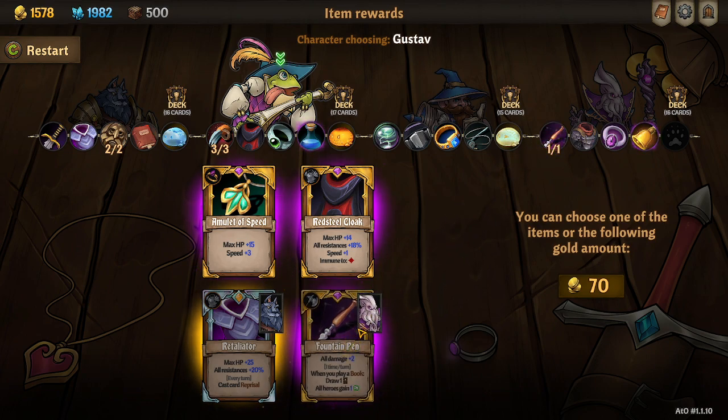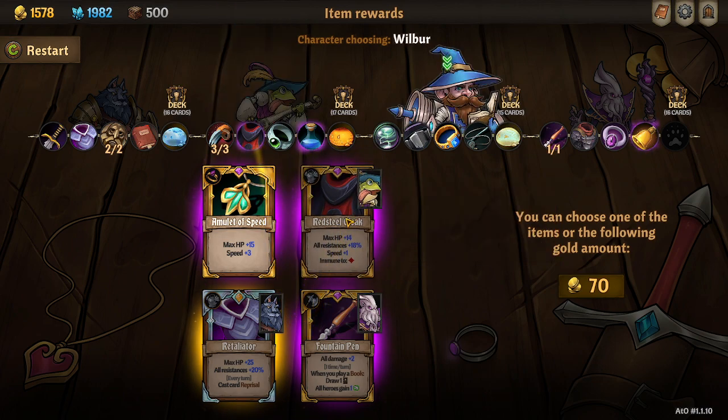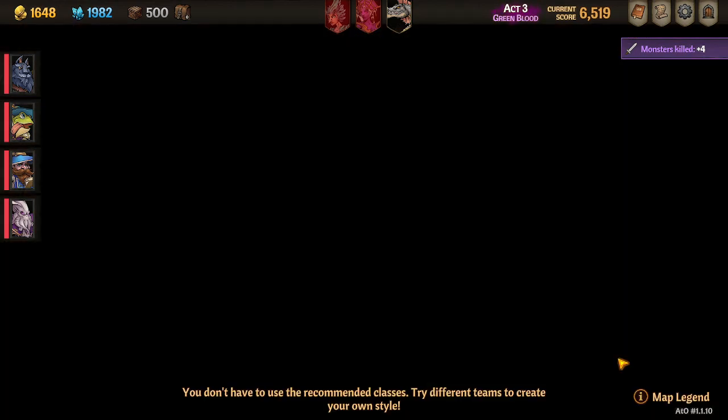I think I'm going to totally nerf Nez just so everybody can get plus two inspire. I'm going to upgrade the red steel cloak. All right, good — and just rest, and we'll go fight the final boss.